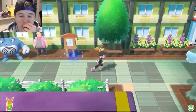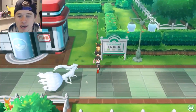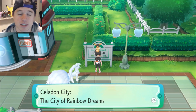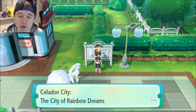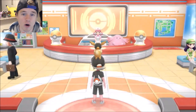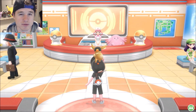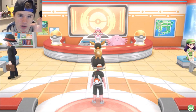So where are we right now? We are in Celadon City — the city of rainbow dreams — where Erica's gym is located. You need to catch a Vulpix, which can be found all around this general area on Route 5. Sandshrew can be found there as well; they're all just on the different routes around this city.